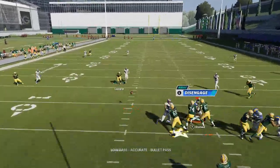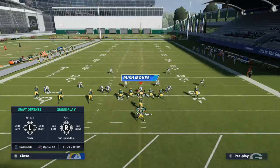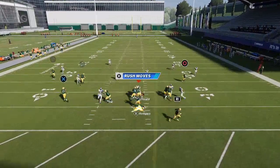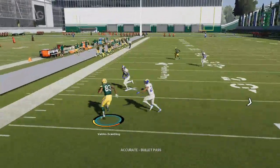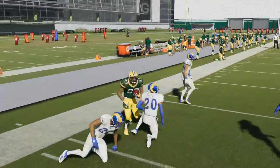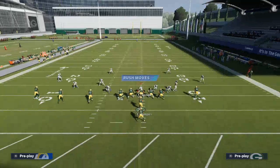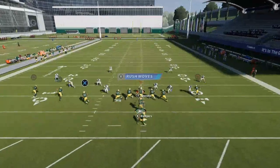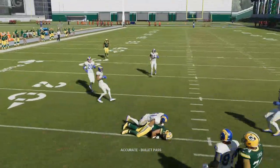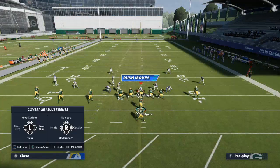Against Cover 3 zone, you'll be able to hit one of those two underneath routes consistently as long as Aaron Rodgers doesn't throw into his linemen. You can throw this bubble screen pretty much all game if they don't pass commit. Most people will pass commit and shoot out — if they do and their flat zones shoot out, you can get the ball into Lazard very quickly with a snap throw decision and get it out of your hands nicely.